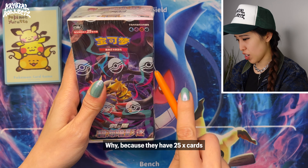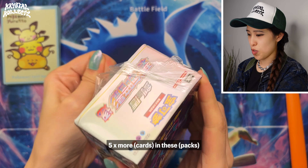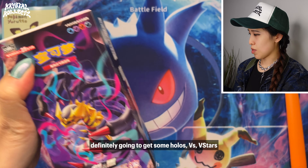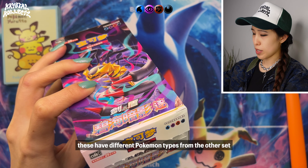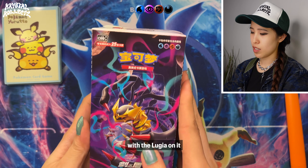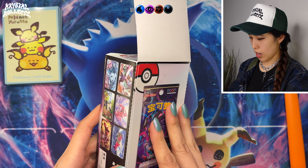You're definitely going to get at least some sort of Holos, V, V-Stars, etc. These have different Pokemon types from Set A with the Lugia on it. That's another indication of how you know which one is Set A and B.